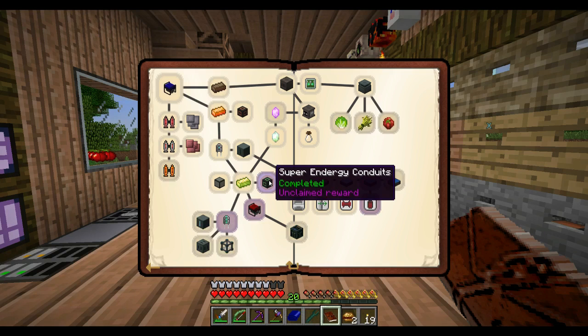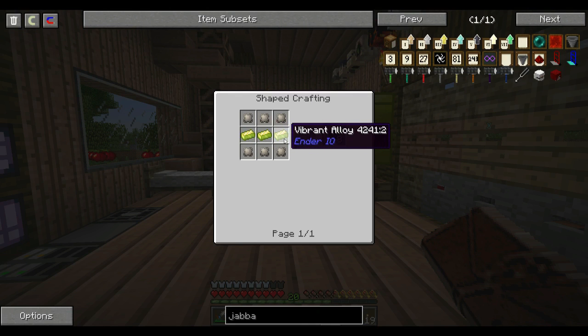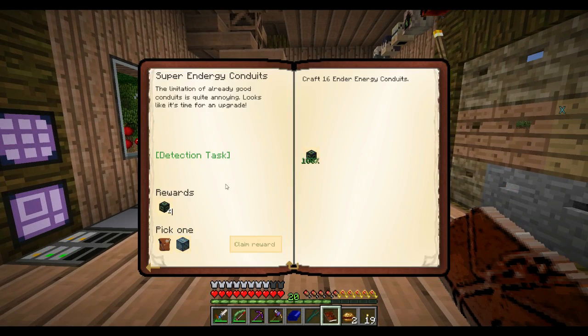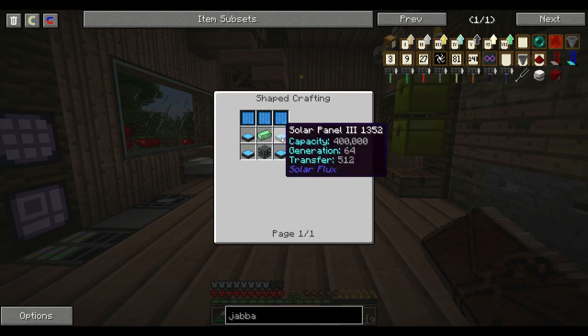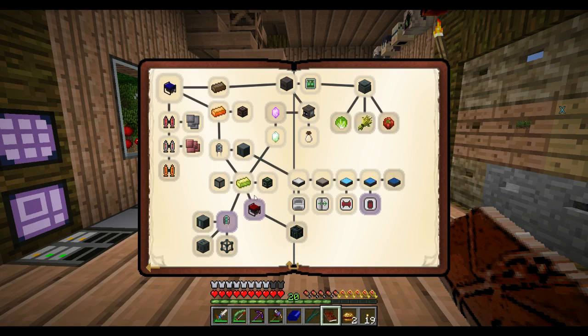Okay, so first things first — you might have seen in my inventory the ender energy conduits. So vibrant alloy, which uses enderpearls to make it — as I said I've been struggling a bit. Any single one I get goes straight into here, ready for use. I've made two lots of them. The next thing I've done is, as I showed upstairs, the enhanced solar panel — solar panel number four — which uses four of the number threes, a bit of pulsating iron, a machine chassis, and some photovoltaic cells. And I'm going to get two solar panel threes and a reward bag.